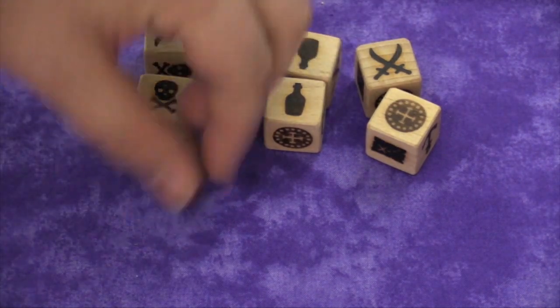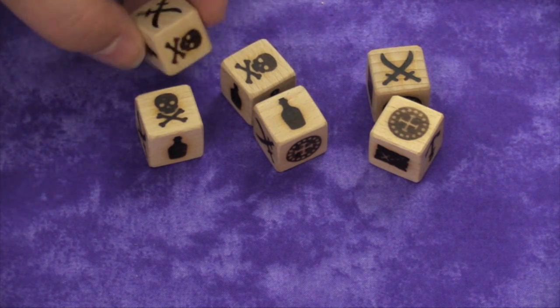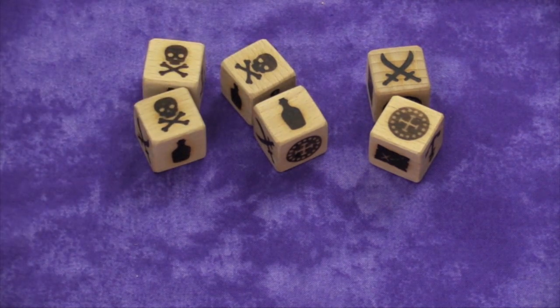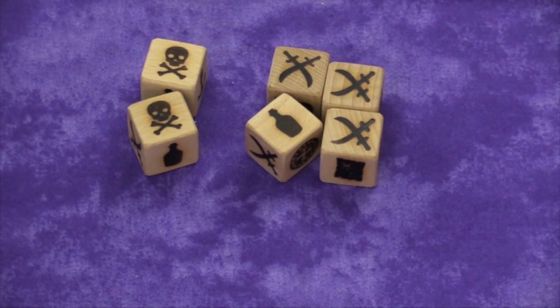If I don't have the rum bottle and I roll three or more crossbones, then for each skull and crossbones that I rolled I lose a coin to the middle. If I roll three or more swords, for each sword I've rolled I can steal a coin from another player.